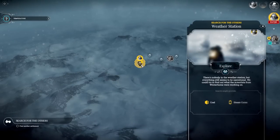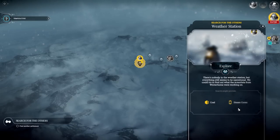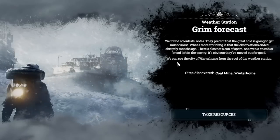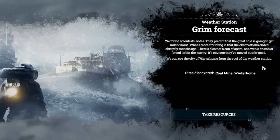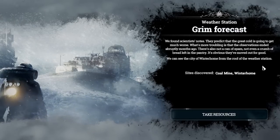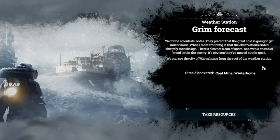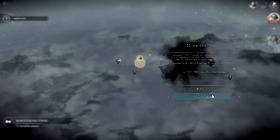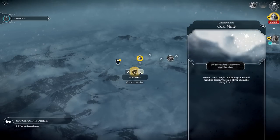It seems our scouts have reached a weather station — and look at that, they found coal and a steam core! The two things I needed. It's like the game is saying 'hey, you're having trouble? Guess what we just found.' Grim forecast: scientists' notes predict that the great cold is going to get much worse. What's more troubling is that the observations ended abruptly months ago. There's not even a crumb of bread left in the pantry — they've obviously moved out for good. We can see the city of Winterhome from the roof of the weather station. Do we want to go there or do we want the coal mine? We're kind of having a coal issue, so we'll check out Winterhome in a sec.